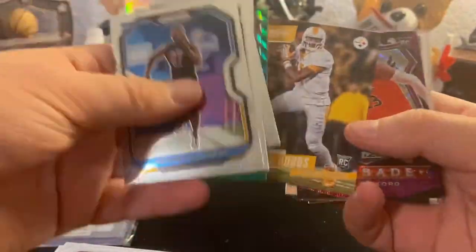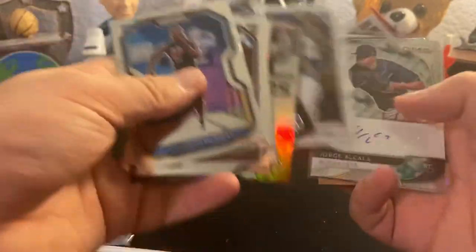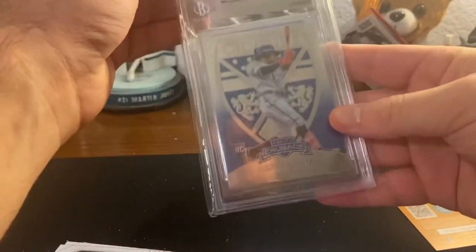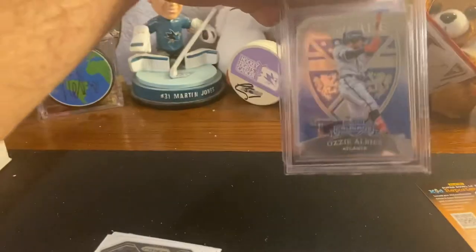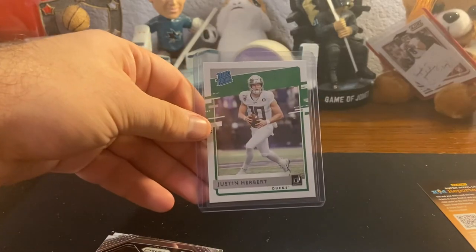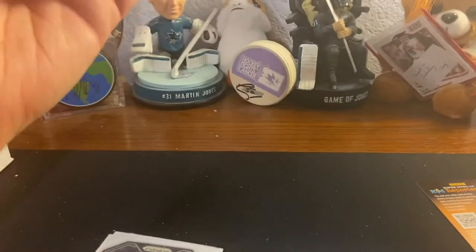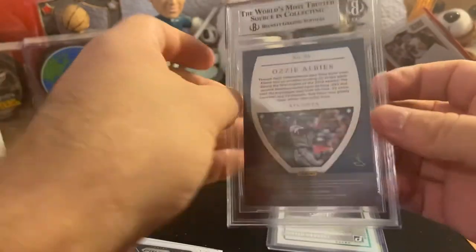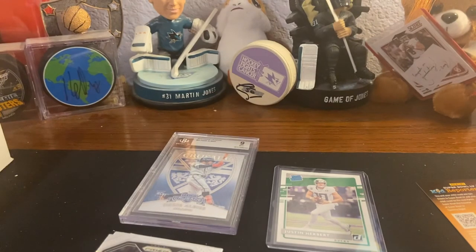Let's go through everything we pulled here - I think we did really good. A couple autos, the Tatis - this box I think costs like 80 to 85 dollars, so not bad. Looks like we have an Ozzie Albies Crusade and a Herbert rookie out of Chronicles - Herbert rookie nonetheless, we will take that. Here is the Crusade Albies - not bad! That will wrap it up everybody. Thank you all for watching, hope you enjoyed, hope you guys are staying safe and healthy, and I'll see you guys next time.